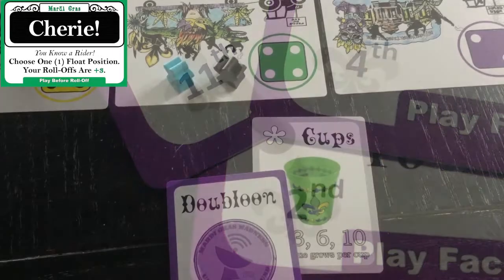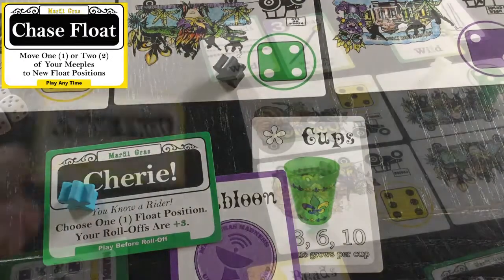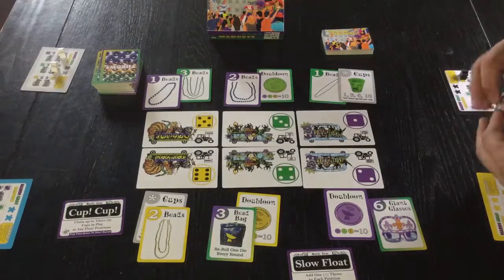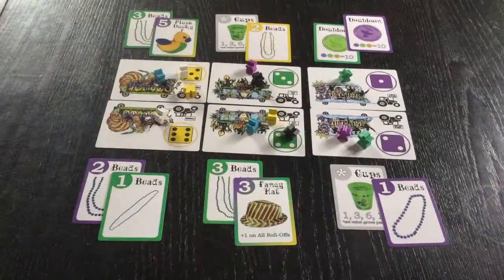For each green card, pick a float position — your dice bonus works until those throws are caught. Gold cards can be played anytime, even to step in front of other cards. Play as many Throw Me Something cards as you like, and do all the card actions before rolling any dice.